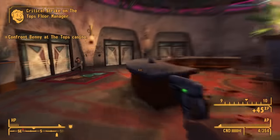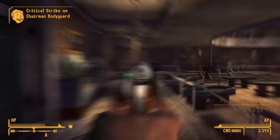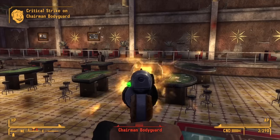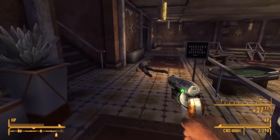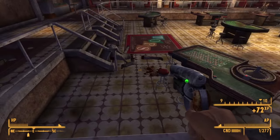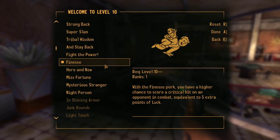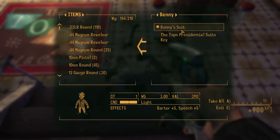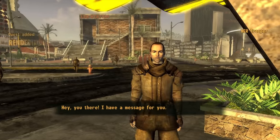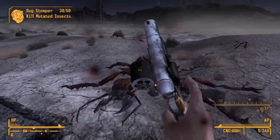We head to the Tops Casino to confront Benny, kicking in the front door and tearing through everyone in a classic shootout — an absolute menace. Benny's bodyguards are dealt with by shooting them in the face repeatedly, and anyone trying to escape doesn't get the chance. For Benny himself, we use VATS and blow his head off. We level up, hitting 100 Survival and 80 Guns, and take the Finesse perk for a higher critical hit chance. The Platinum Chip is obtained and both envoys approach us.